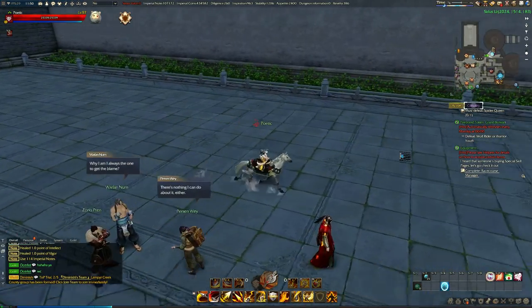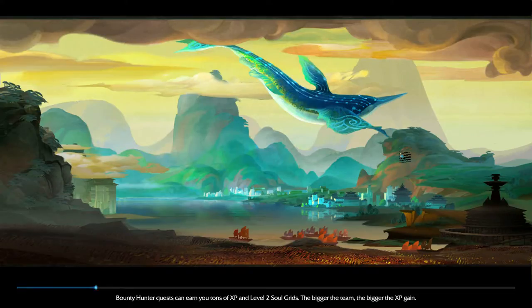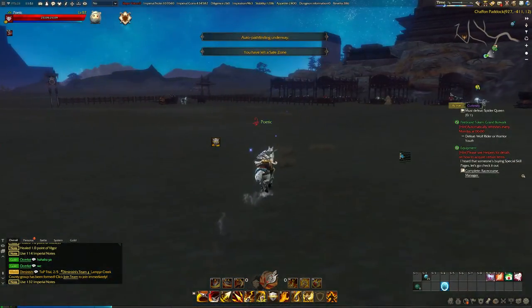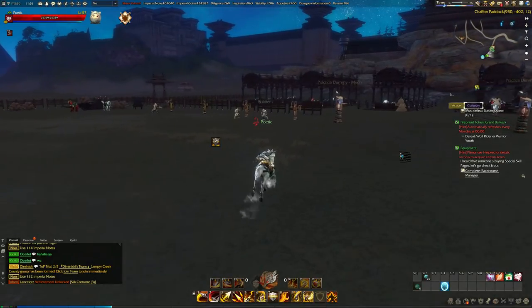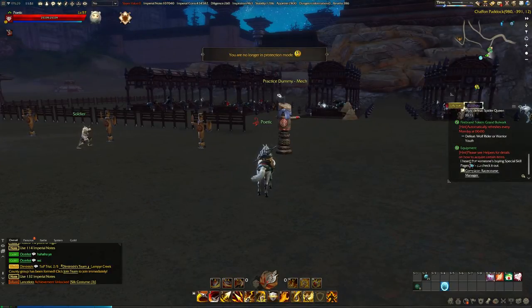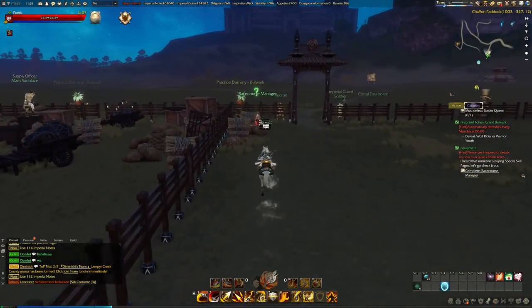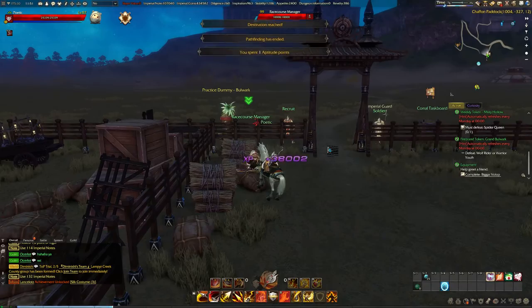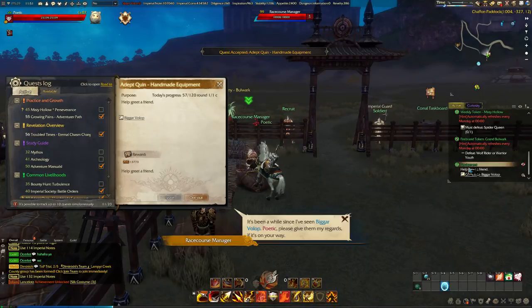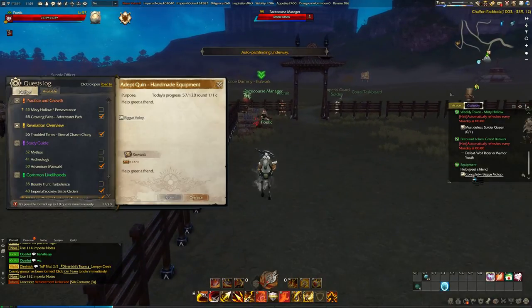I really wish they would change it honestly — this is probably my biggest gripe with the entire game. The questline is 20 parts long and requires certain items to complete each quest. You click these little complete resource managers in your quest log — like this guy is buying a special skill page, so I need a special skill page to complete this quest. I go to this guy, hit F, hit complete, and the quest is done. But today's progress is 57 out of 120, meaning I literally need to run to over 120 NPCs — some of them are the same — and it's the most brain-melting, mind-numbing thing in this game.